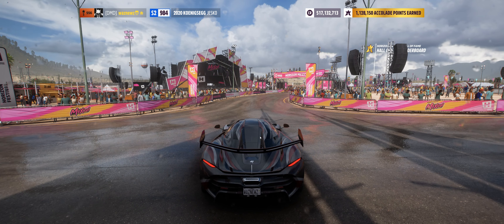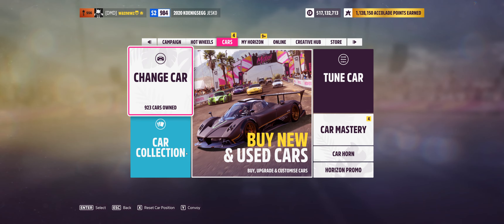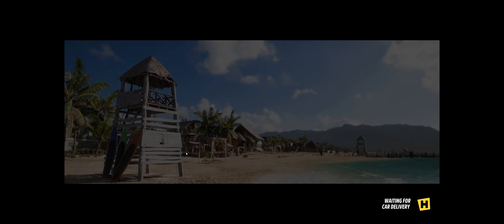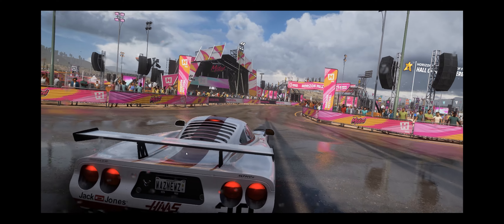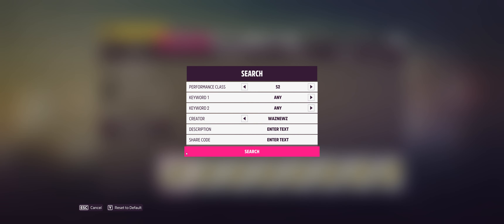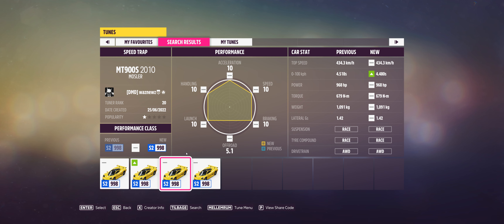Then we have an easy one — the Punta Allen Speed Zone, again S2 998 anything goes. You have to hit 249.4 kilometers an hour, and I'll be using the Mosler for that because it works. The car is the 2010 Mosler MT900S, and the tune I'm going to be using is 112-577-317-9.